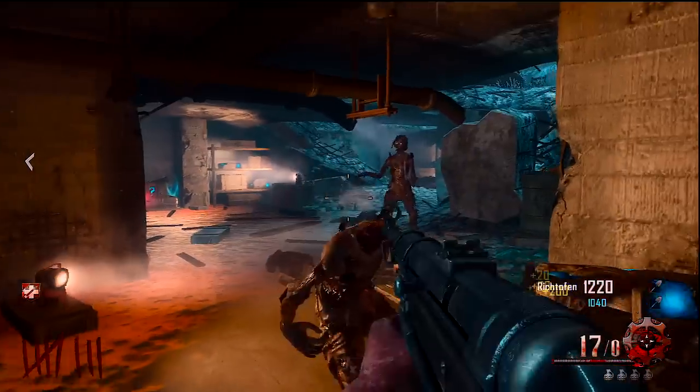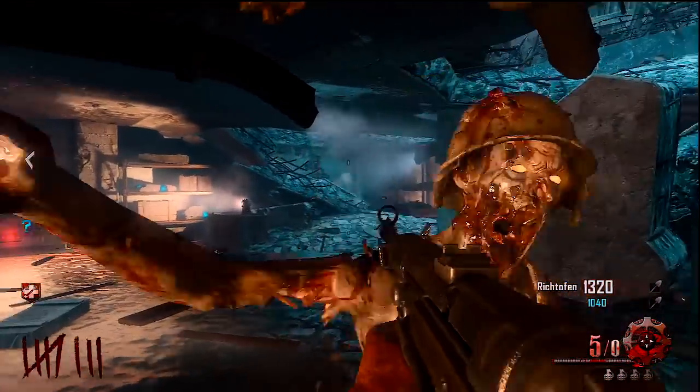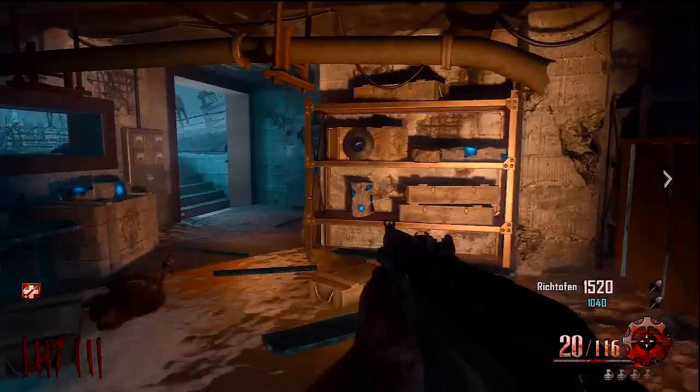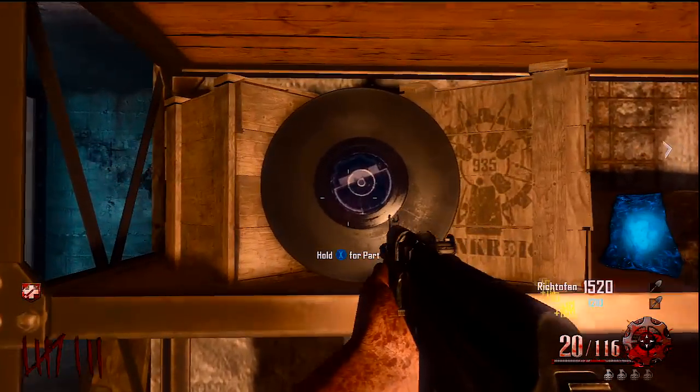The next one is the blue one, probably the easiest one. It's always in this room — it's going to be either on that table when you walk in, that shelf, or this shelf right here where it's sitting right now.